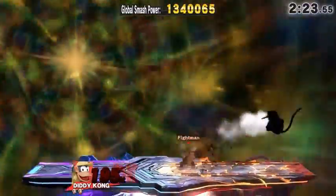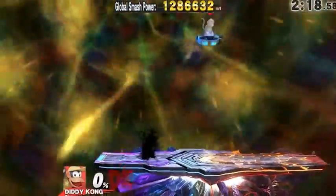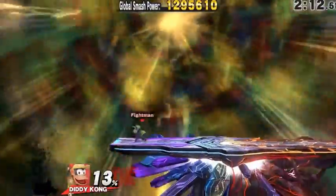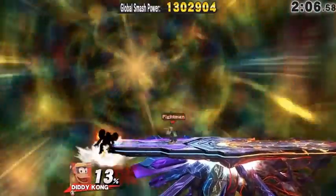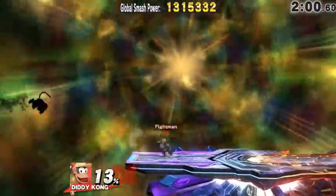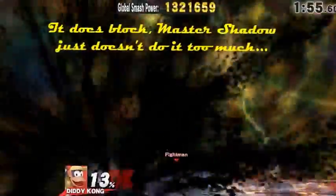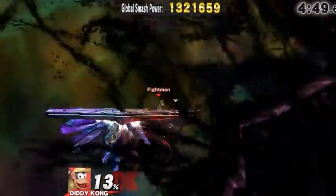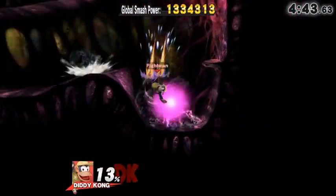Last but not least is Master Shadow. This creates a doppelganger of yourself — a clone form. Master Shadow fights pretty much randomly. The good news is that it does not block. My suggestion is to hit him as much as possible, and also use your projectiles to beat Master Shadow — and you shouldn't have any problems beating him.